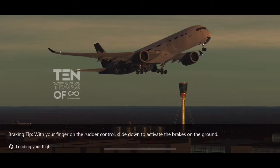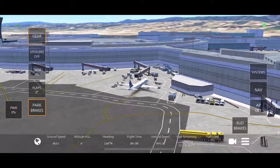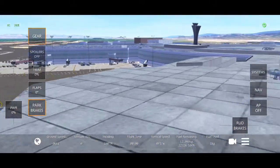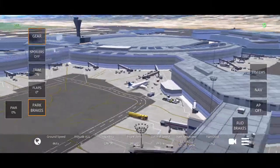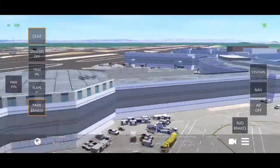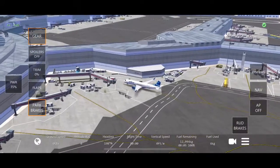So now going to KSFO. I want to say there's 15 or 20 airports that have been updated — look at this, that is incredible. They're all different, but I want to say there's 15 or 20 that they've actually done. They're unique to the airport, and I think all the rest are still just flat like normal Infinite Flight. But look at that — that is insane. Infinite Flight finally adding terminals to their game, which is insane.